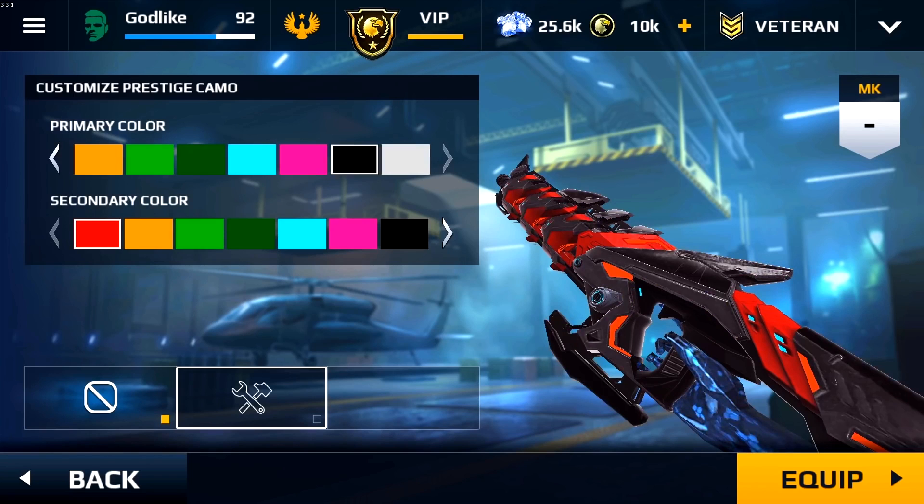Okay guys, so what you just saw was true — this was not a dream. This is really good, I am really hyped for this. So in the new update, we will be able to customize our own prestige weapons. We can customize our seeker, our stacker, enforcer — basically every prestige weapon. We'll be able to put colors of our choice on the weapons; there will be a primary color and a secondary color. Both of these changes coming in Modern Combat 5 Update 14 are really, really good. I don't know what else is coming in this update, but as soon as I get more information, I'll be telling you guys first.